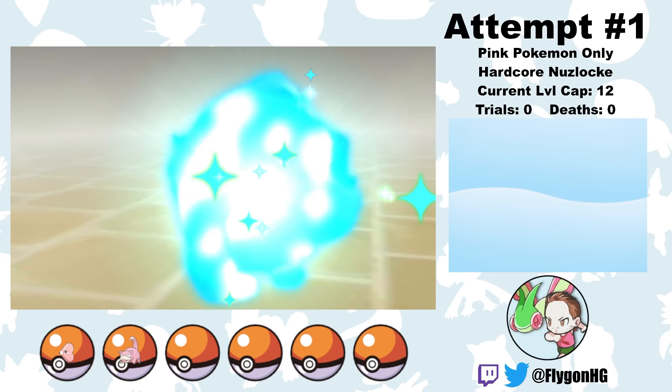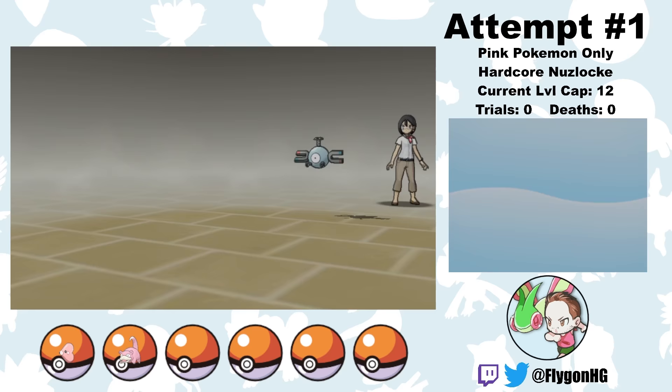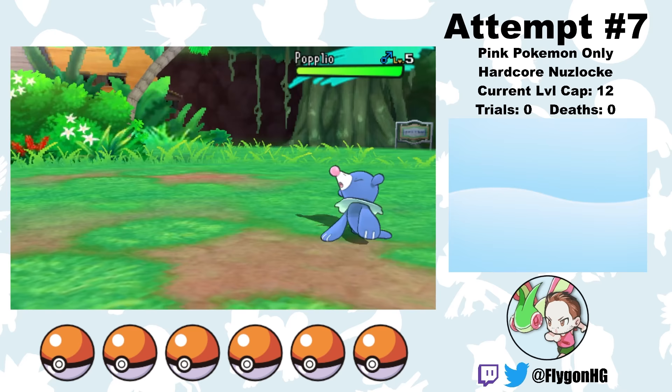Unfortunately, I don't even get to the Totem Pokemon, because the head of the trainer school, Teacher Emily, has a Magnemite which completely devastates my two little water types. Sun and Moon have a lot of these random, surprisingly difficult battles, and since I've only played them once, a lot of them catch me completely off guard.